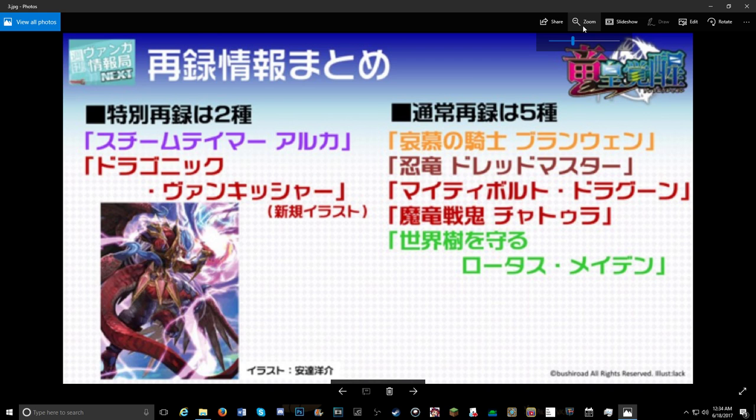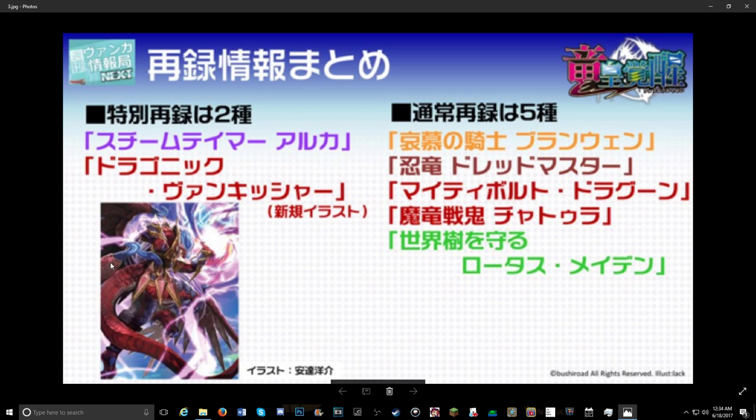Moving on to the next card — zooming in here — this looks to be a new Vanquisher unit, a new grade three. I can't read Japanese to save my life right now, so we're going off whatever we can guess. I'm guessing grade three Vanquisher unit. Vanquisher already has a grade three stride, and since every grade three is getting a new form of itself — besides Fenrir, because they ripped off Fenrir — Vanquisher is probably going to get a new grade three in this set, which makes sense.